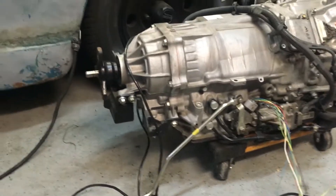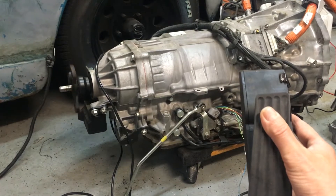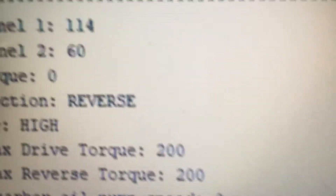Grab the throttle and we're gonna spin it the other way — beautiful. This screen is just showing us what gear we are in, so I'm gonna clear it, then press capital D in this menu, hit enter, and if I didn't mess up this should say reverse — and there it is.